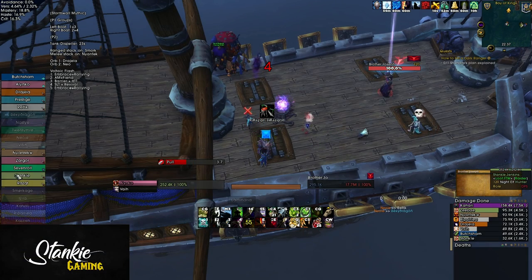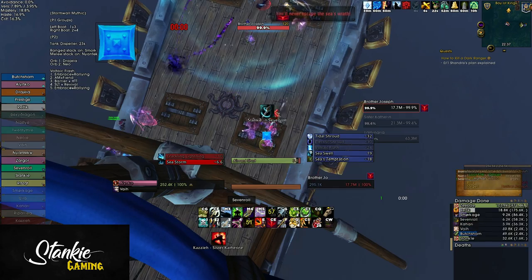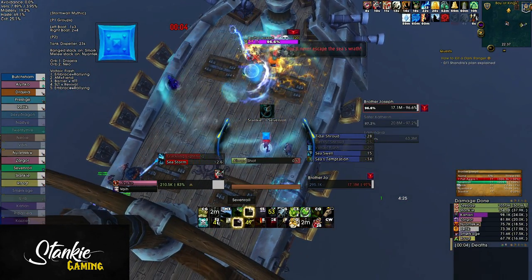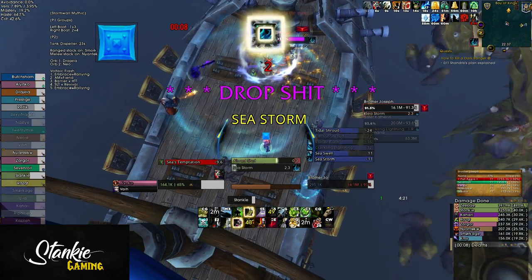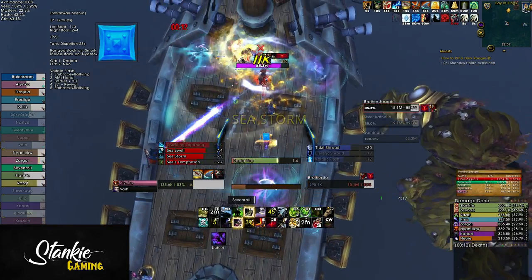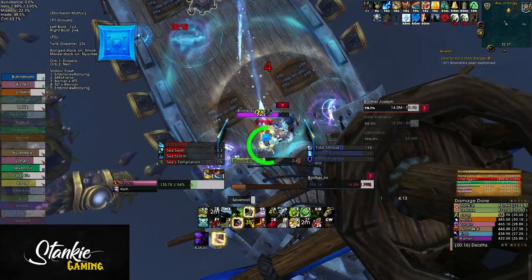What's up everybody, we're back with another raid guide and today we're taking a look at the Stormwall Blockade on Mythic Difficulty. I'll be going over most of the mechanics, how to deal with them, and our overall tactic for this fight. I'll assume you're familiar with the heroic mechanics. If not, feel free to check out my heroic Battle of the Tsar lore guides.